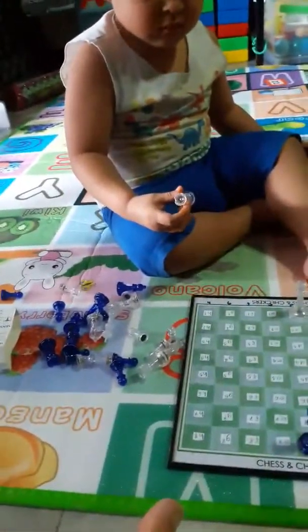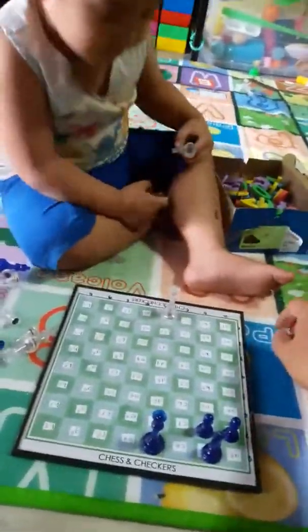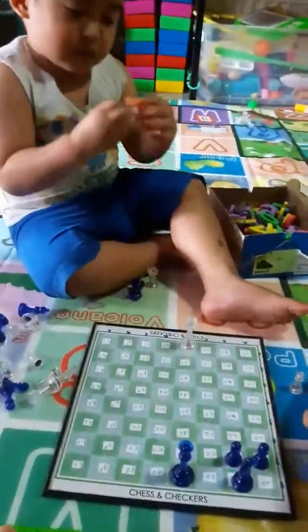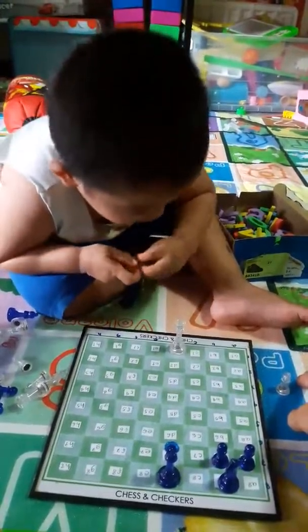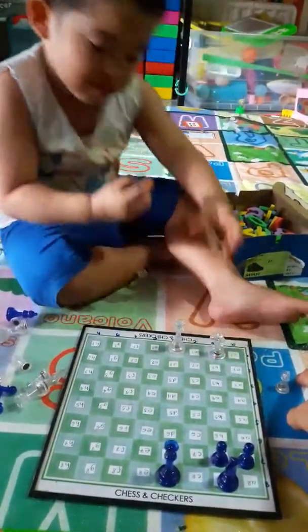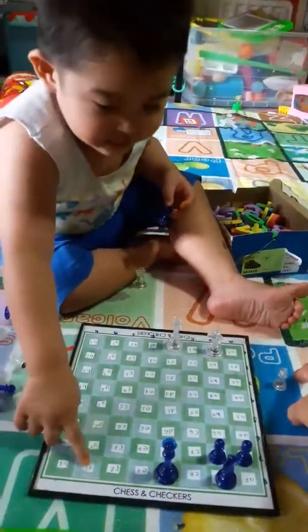White Pawn. Is here? A2. B1. Knight. B1. Knight. White Knight. B1. Knight. Yes. Blue Knight. G8. Yes.